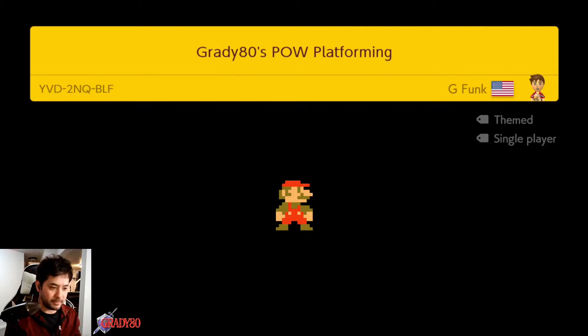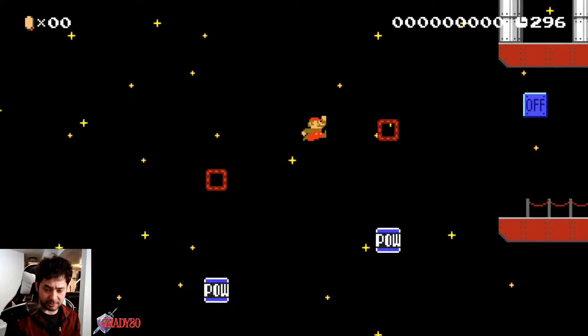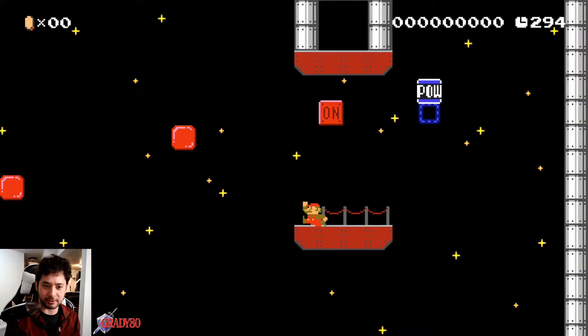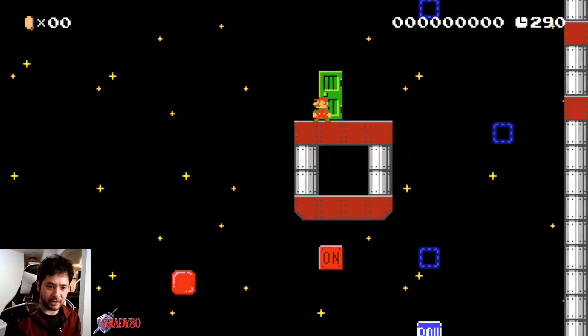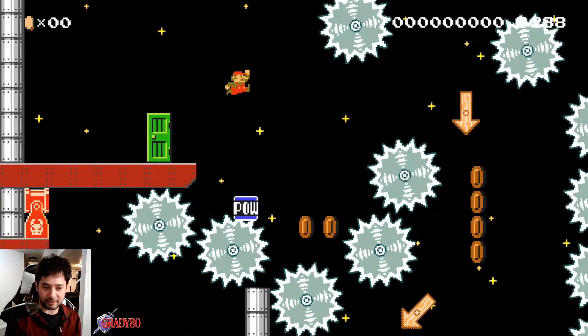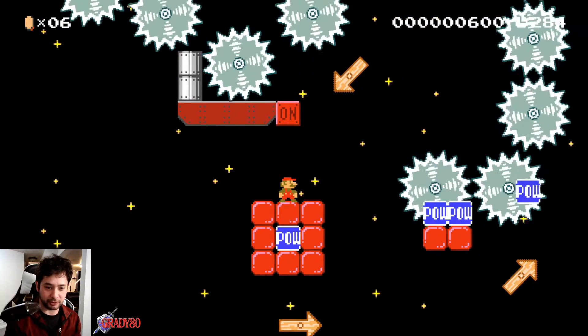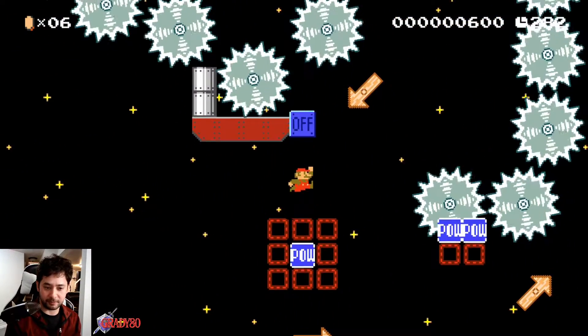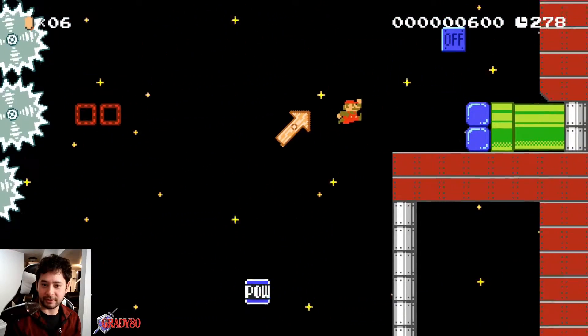I made this level on stream — the code is in the description. This is the airship knight theme, and the gimmick is that POWs and a lot of objects are in low gravity, but Mario is not. It makes for very interesting platforming — my favorite theme in the game to make levels.